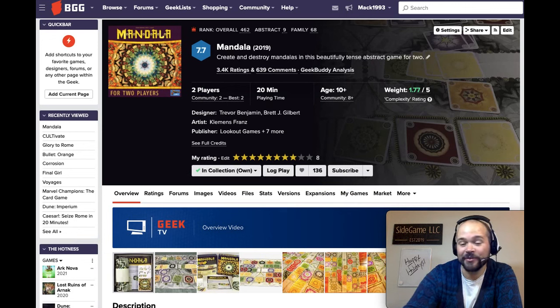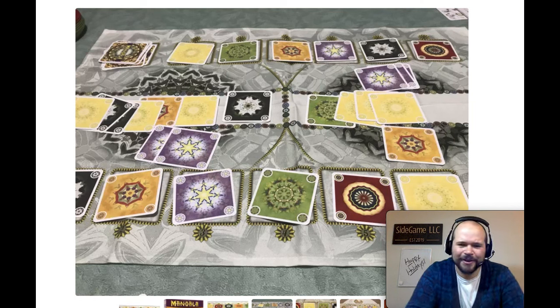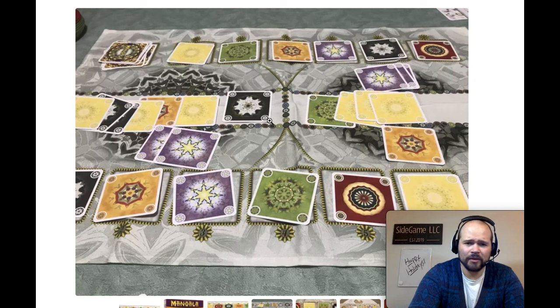Up next we have Mandala, a two-player abstract game of card playing into two different areas. This was recommended to me by Dan over at Chairman of the Board, and I'm glad he did. This is a game of pattern collecting — on your turn you can play into the discard and draw new cards, play into one of the rings, or play into the center. When you play into the field area, you're bolstering your side. However, whenever you play a card, you have to play it in an area where that color is not already present.